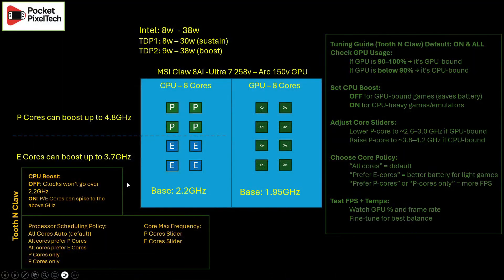Before we start messing around with the app, let's understand exactly what the app does and the chipset we're dealing with, so you have a better outcome when trying to modify your FPS or battery drain. This diagram lays out how the Ultra 7 258 is broken down into three main elements.